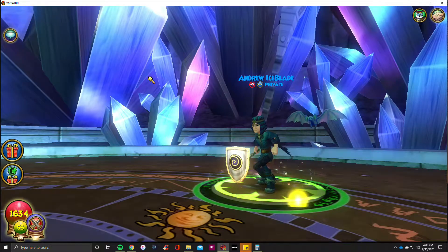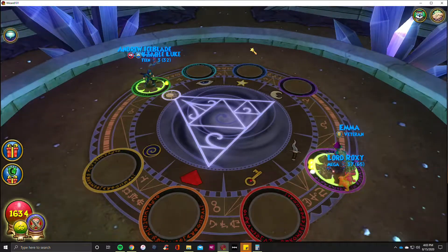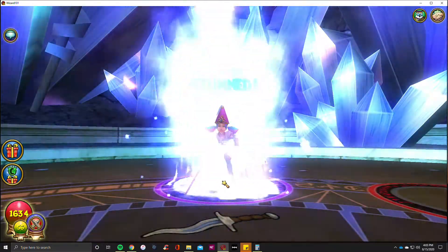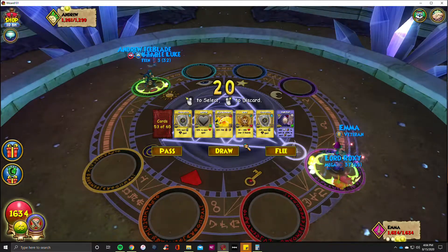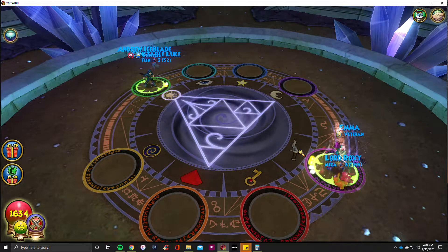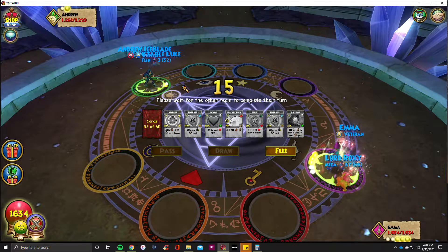Let's see what we got here. Ice Blade — is he ice? If he is, I'm going to have a big resistance block against him. I have a new pet on and I'm going to be focusing on resist, so it's a ward pet. I'll show you guys after the battle here. He's only got a little teen pet. It is an ice pet, so I know it's not going to be great. So he's definitely going to be ice.